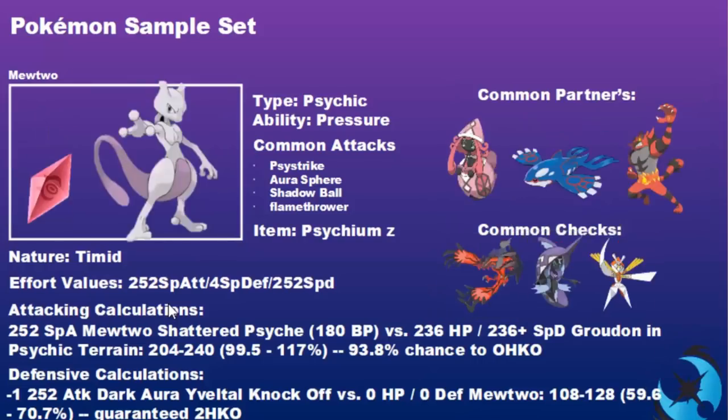The first sample set is the Psykyum Z — a favorite item choice. We've gone with a Timid nature and an EV spread of 252 Special Attack, 4 Special Defense, and 252 Speed, primarily maximizing speed and hitting as hard as possible. The key partnering Pokemon is Tapu Lele, which protects Mewtwo with Psychic Terrain against priority attacks and also boosts Psystrike via Psychic terrain.